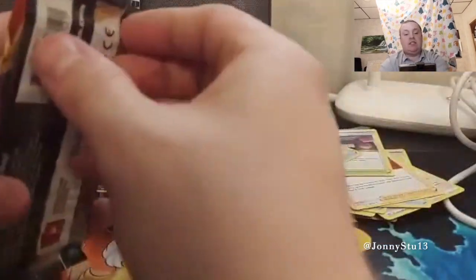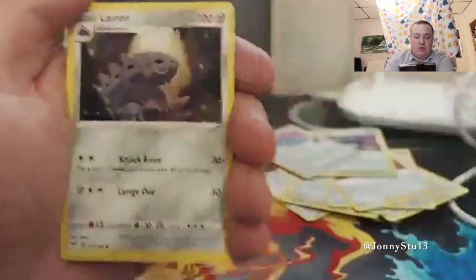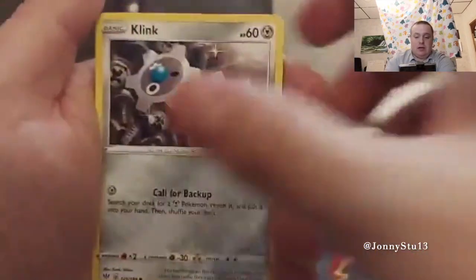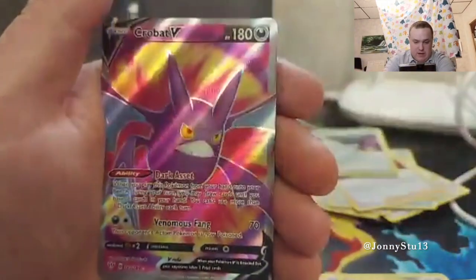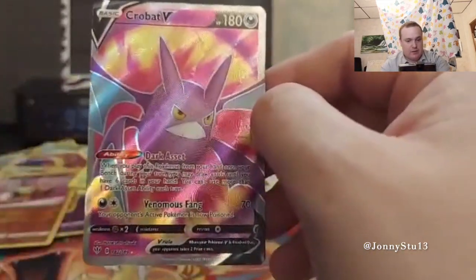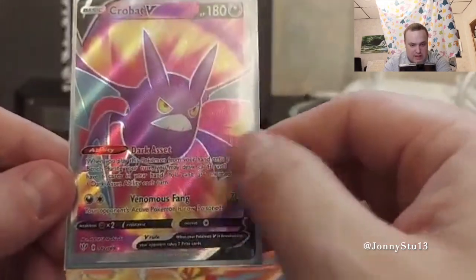Oh yes indeed — it's another green and white card. This one looks all banged up, that's probably from me dropping it. Steel Energy, Glimwood Tangle, Lairon, Parasect, Wimpod, Clink — Clink, Clang, Cling, Clang — running out of ideas, Pokemon. Ducklett, Mareep, Reverse Holo Diglett, and another VMax — that's a Crobat V. This is a full art! I think this is my first — this is a full art, it has texture to it. What a beaut.